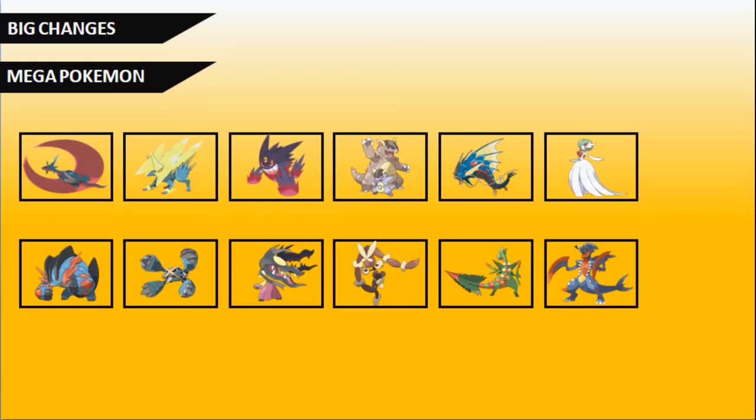Another major change going into the Ultra Series is Mega Pokémon — they are now accessible, and many can keep up with and are as powerful as restricted Pokémon. A few notable ones you'll likely see include Mega Salamence, Mega Manectric, Mega Gengar, Mega Kangaskhan, Mega Gyarados, Mega Swampert, Mega Metagross, Mega Mawile, Mega Lopunny, Mega Sceptile, and Mega Garchomp. A full list is linked in the description below.